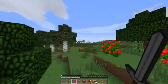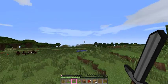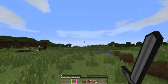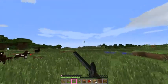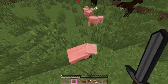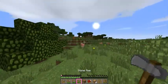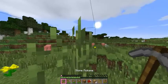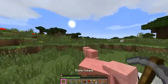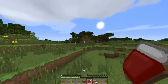It looks like this plains biome keeps going over there. I'm not really sure what that's gonna lead into, but we'll leave it be for now. More horses — horses actually seem to be fairly common in the new update. I should be killing these pigs but I'll focus on that later. We're just gonna try and find a place to build.